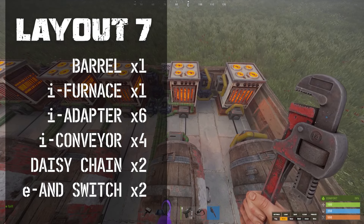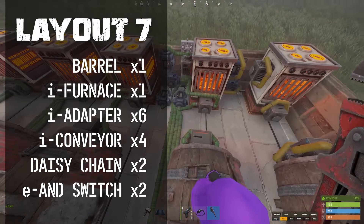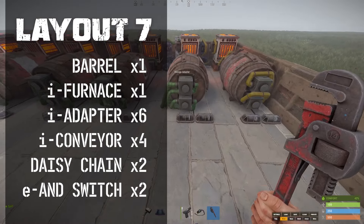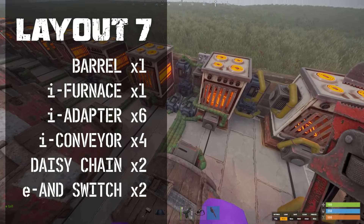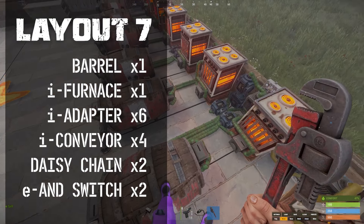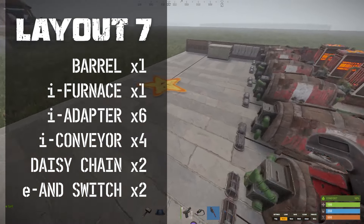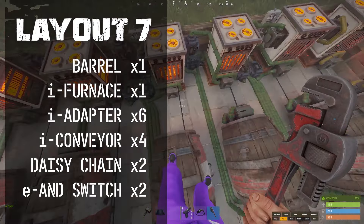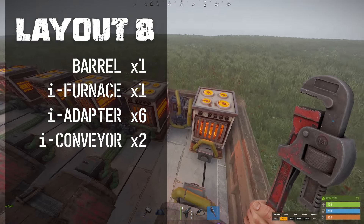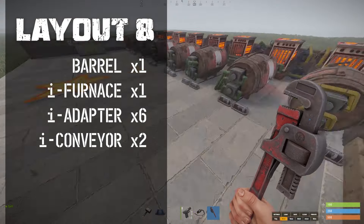The final design has six adapters total — two on the furnace, four on the barrel — and four conveyors. Each barrel adapter has its own set of conveyors, and unlike a similar previous design, this one is daisy chained in the back with two additional adapters. One system is not attached to anything other than the conveyors and the lights — it's fully locked up and will only produce light indicator output.